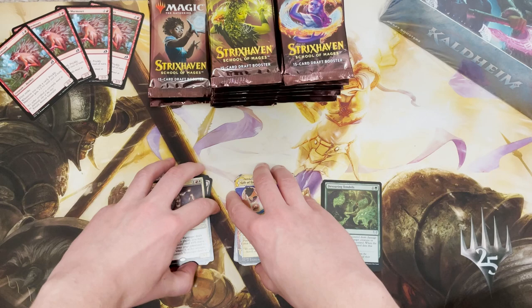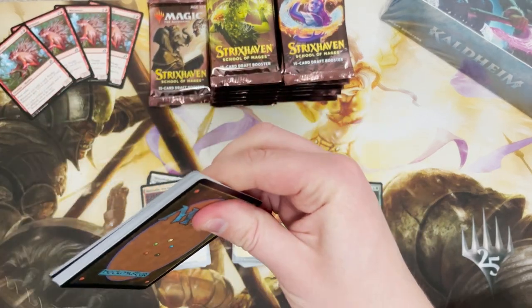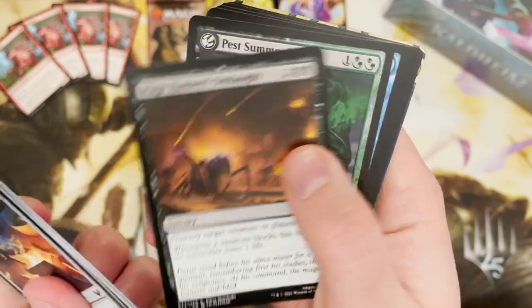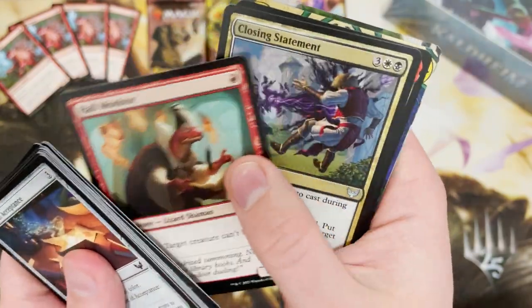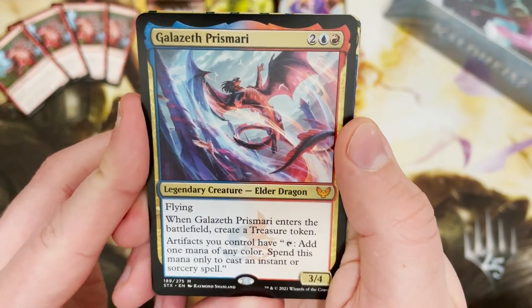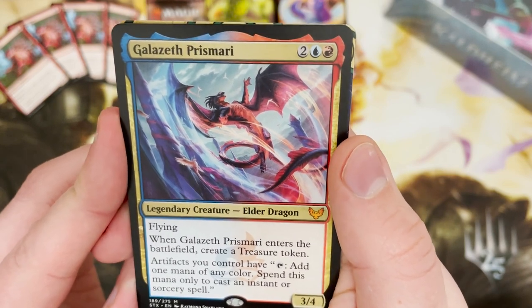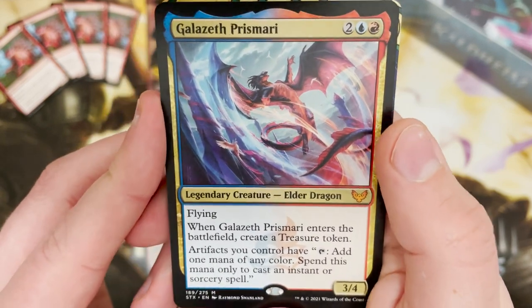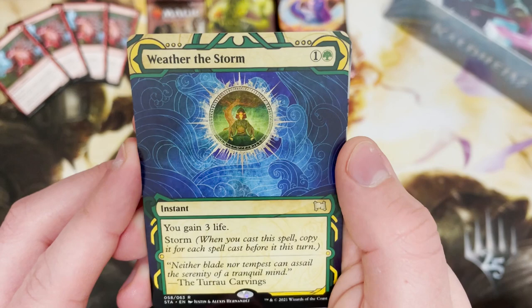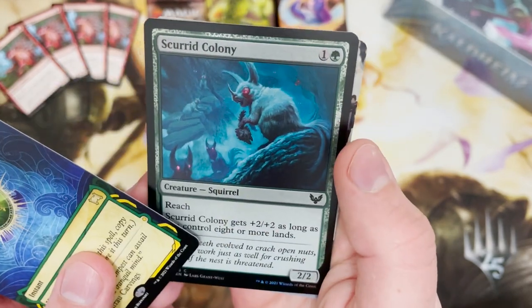Do I go as far as to say this is my favorite set since Throne of Eldraine? I don't know — that is a big statement. What are we getting in this pack? Another elder dragon — it's the Prismari elder dragon. That is a hell of a pull! Three four flying. I believe it may have made my top ten most valuable cards — check that out after this video. And we get Rare Weather the Storm: gain three life, with that storm mechanic.